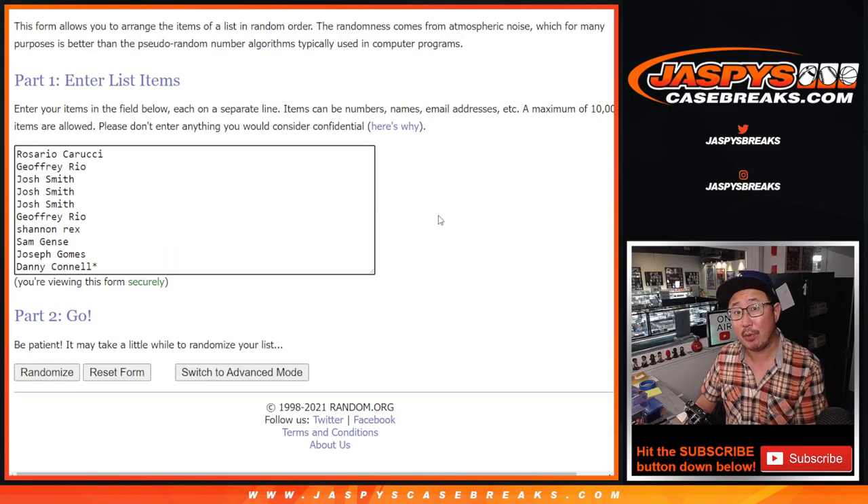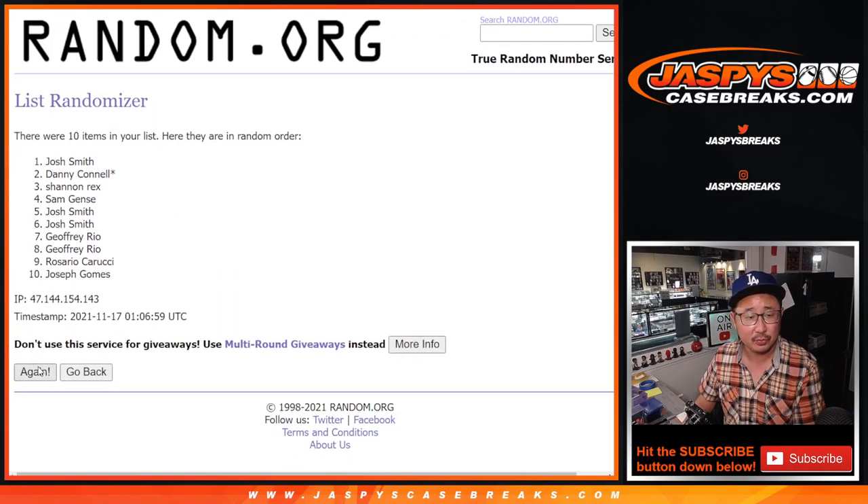Three and a four, seven times — and the break itself will be in a separate video if you're looking for that. Counting one through seven and final time. Three and a four, seven times. After seven, we got Joseph down to Jeffrey.